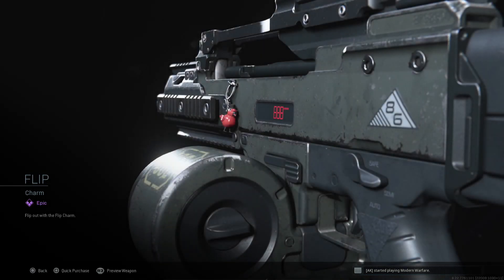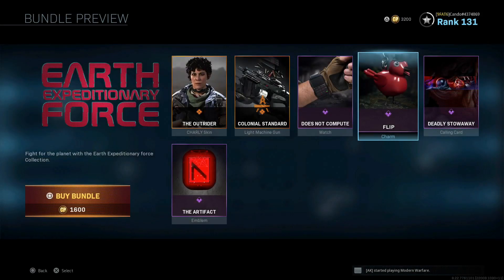Then we have the Flip Charm as well, which is pretty cool. It's a little bird — a red parakeet, I can't really tell — with a top hat on it.